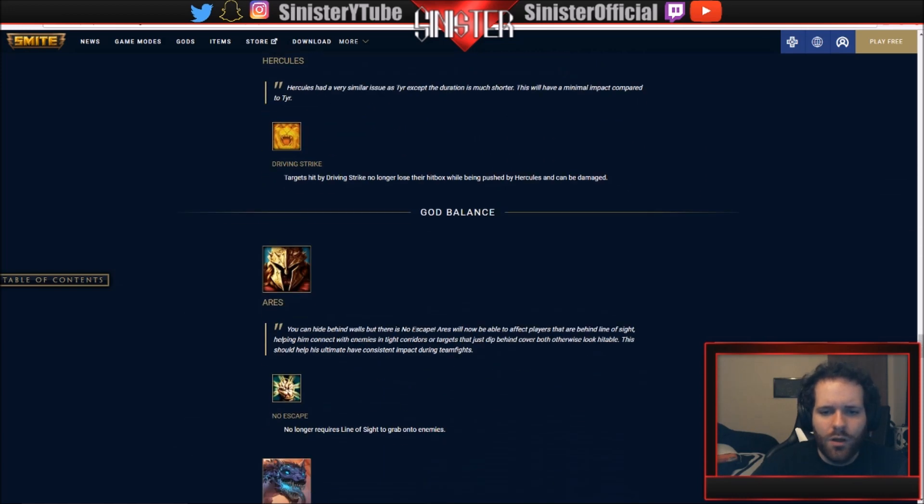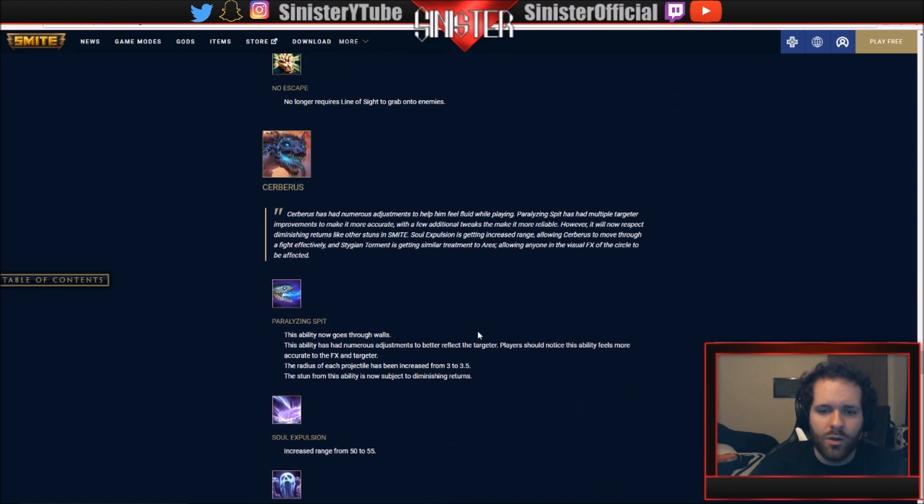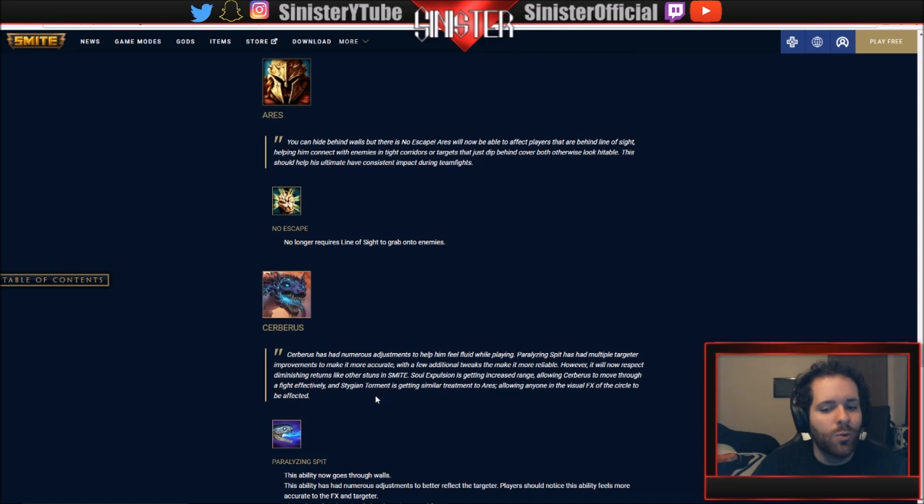God balances: Aries - No Escape no longer requires line of sight to grab enemies. Aries will now be able to affect players behind line of sight, helping him connect in tight corridors or with targets that dip behind cover. As an Aries player I like this. Cerberus is getting a lot of changes - his Paralyzing Spit now goes through walls and has numerous adjustments to better match the targeter so the ability feels more accurate.